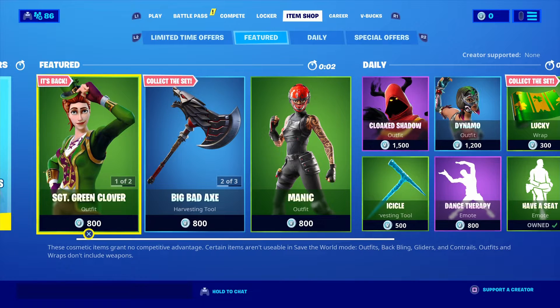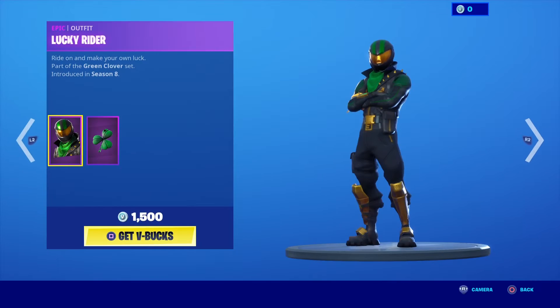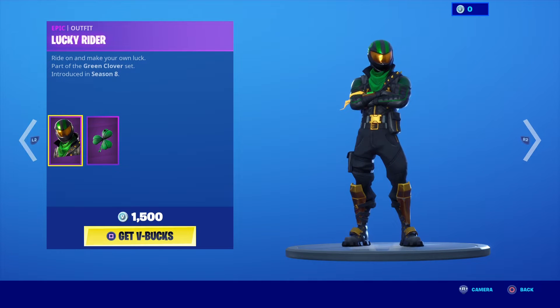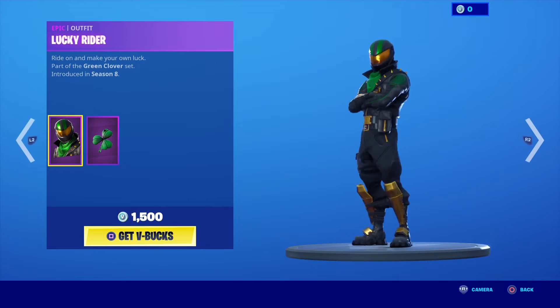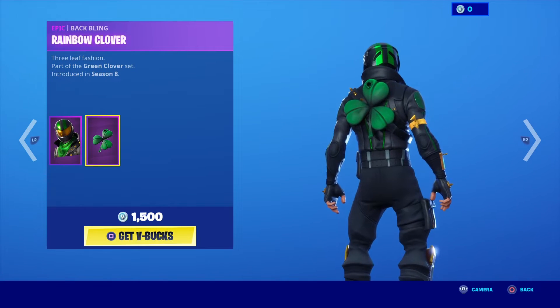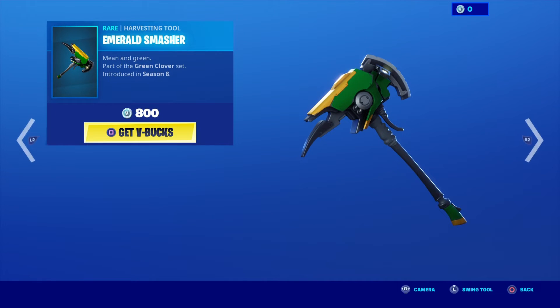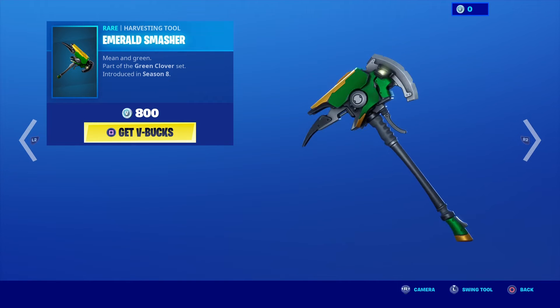The item shop of the day for March 16th, 2020. First up we have the Lucky Rider skin returning to the item shop — ride on and make your own luck — part of the Green Clover set introduced in Season 8. The skin comes with the Rainbow Clover back bling. We also have the Emerald Smasher, mean and green, also part of the Green Clover set introduced in Season 8.